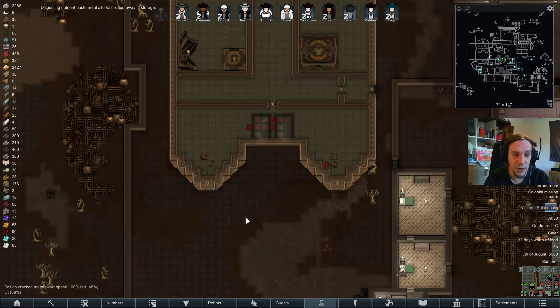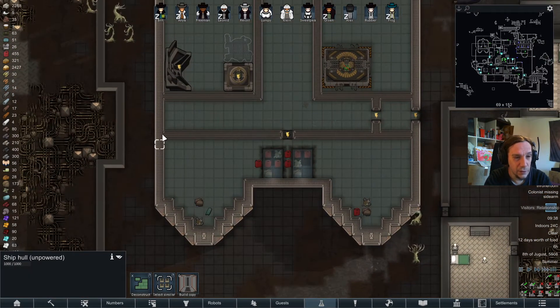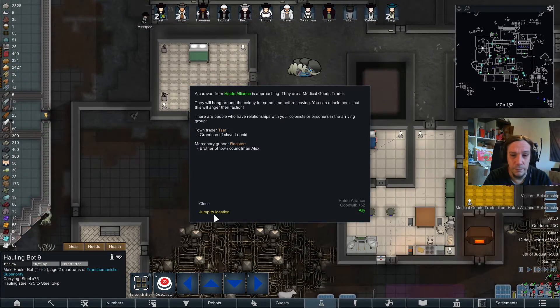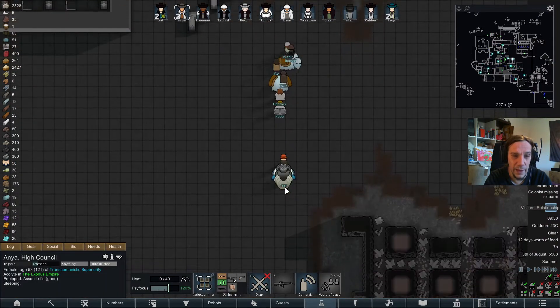So let's go. The first few things I want to do is make sure I'll replace the unpowered ship hull with powered ship hull, because powered ship hull is just better. There's a medical goods trader — whatever we might want with that.